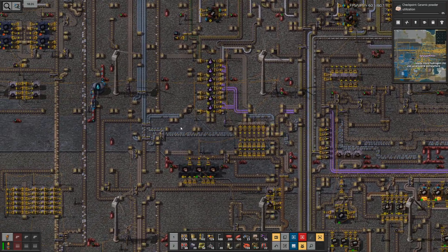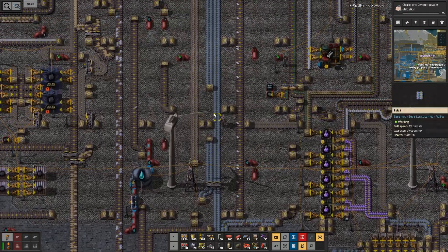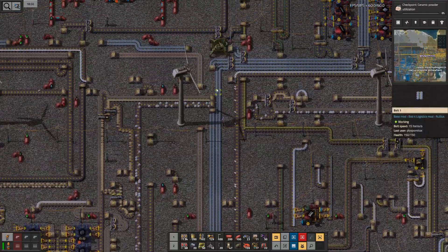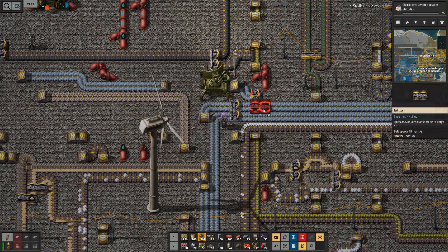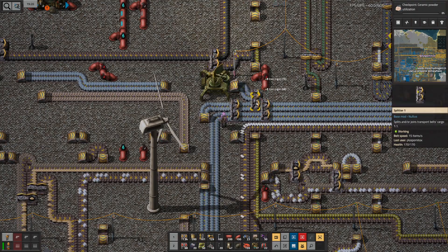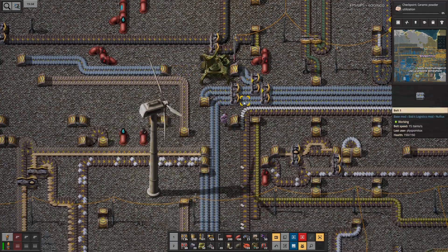I guess this is mostly going up there — so these are the two belts I've seen earlier, and this is where this gets introduced. Input priority left, and also there. So now mostly the new process is used.